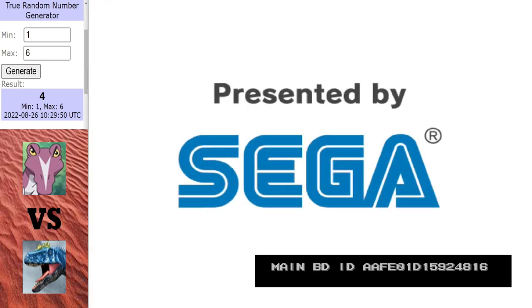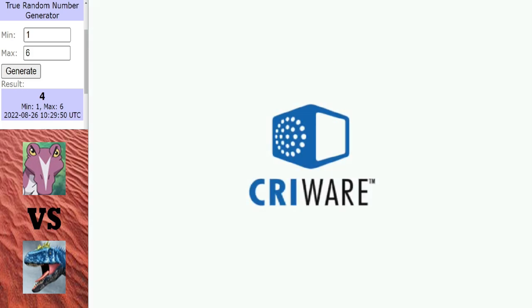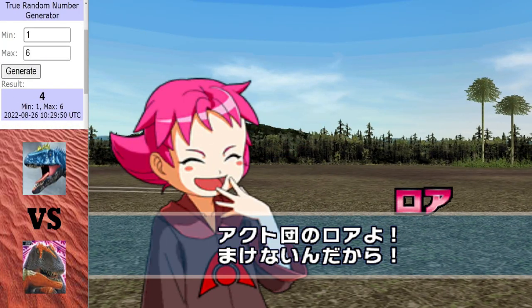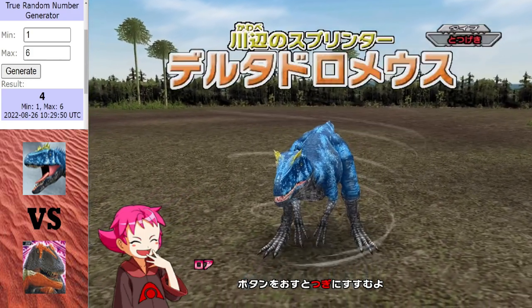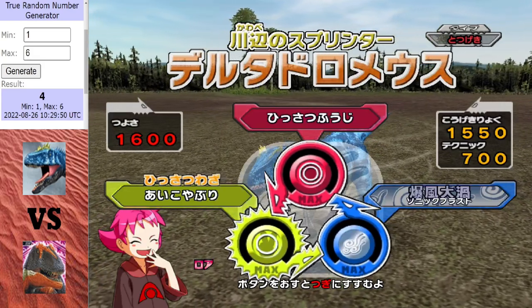That is three points for Delta Dromius. All he needs now is at least a draw and he will secure a place in the final. Back in the red corner is Delta Dromius, fresh off his victory over Spiny. All he needs is at least a draw in this next matchup and he will go through.